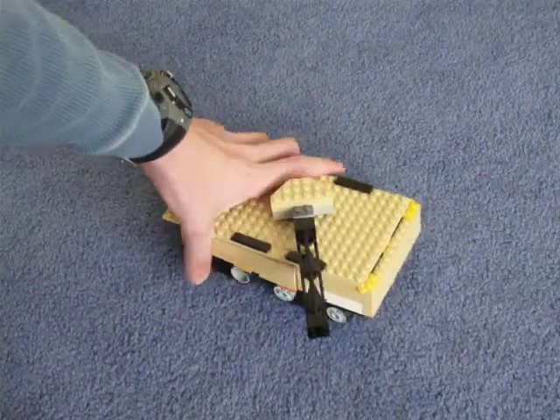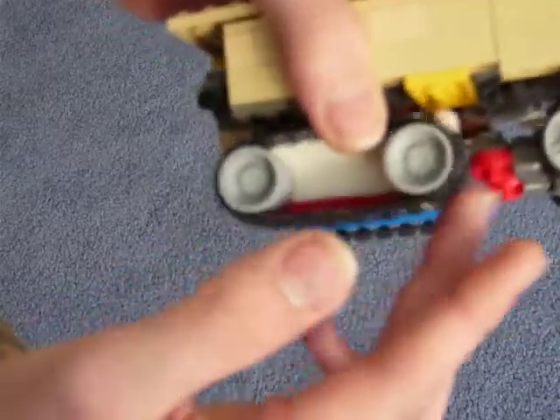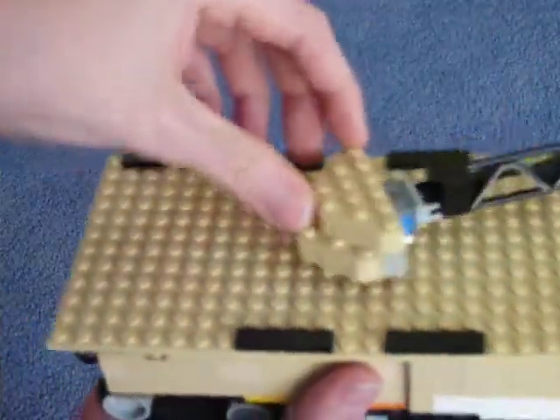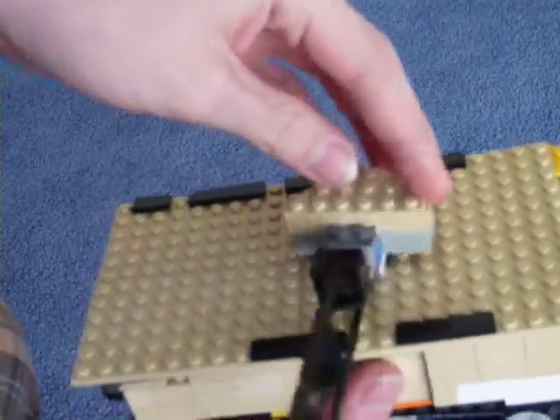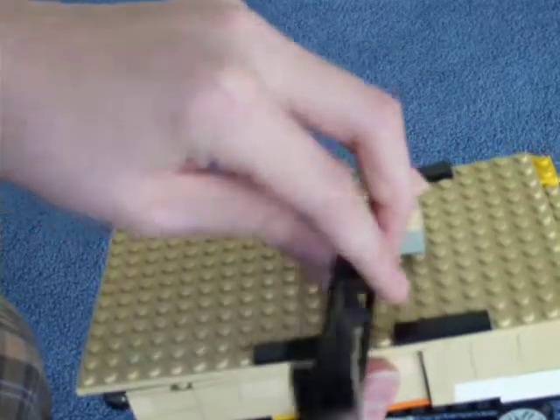As you can see, it's a tank. Its treads fully spin, its turret rotates 360 degrees, and rotates up and downward.